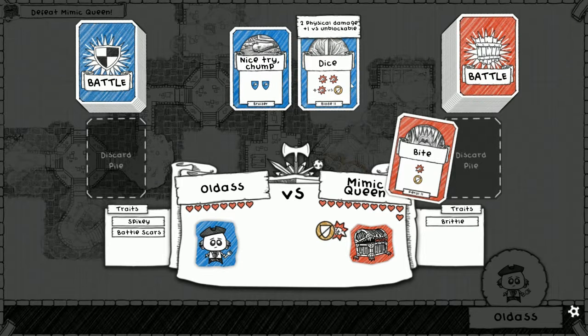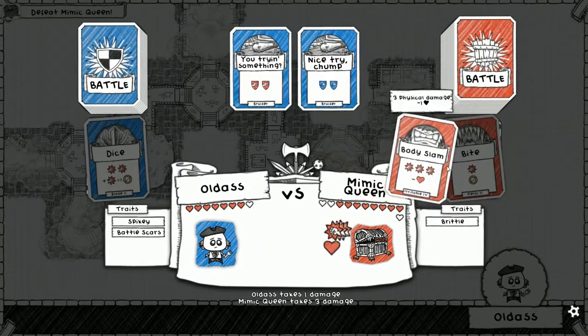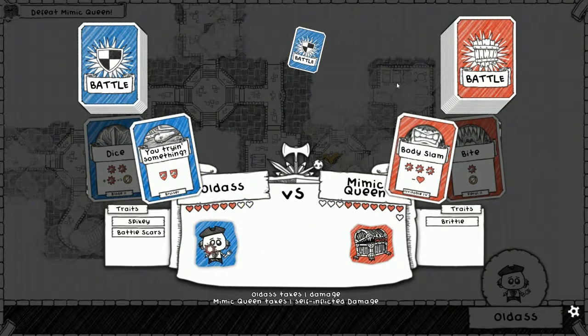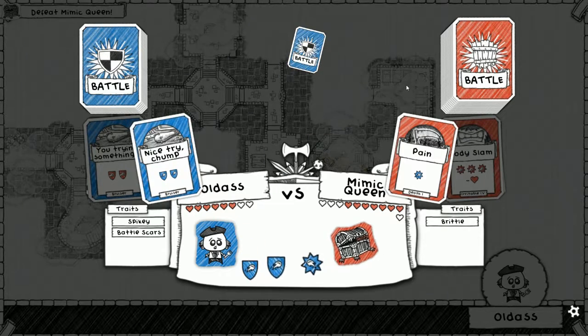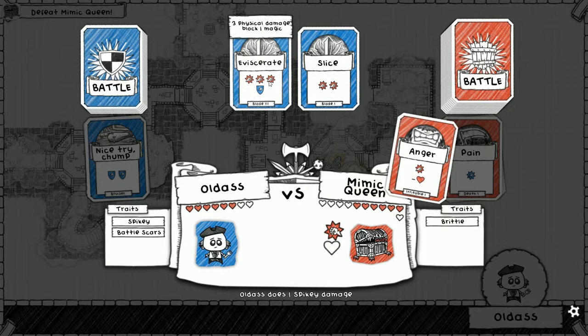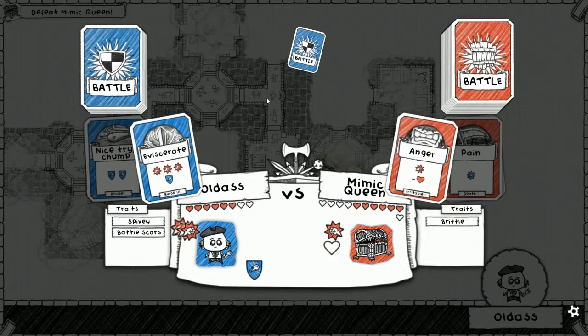One physical that can't be blocked - okay, so we'll dice you up, then you give us a bonus because you can't be blocked. Body slam - oh no, let's block that, I'll block as much of that as possible. Pain - nice try chunk. She's got a big deck! Eviscerate is gonna deal three points - she'll take one from her own attack and then brittle will give me another two. That's game! Thank you mimic queen with your big deck.